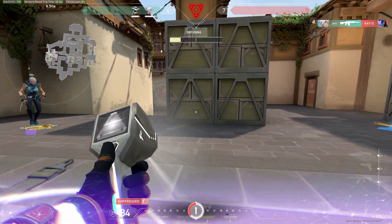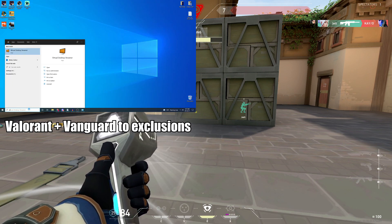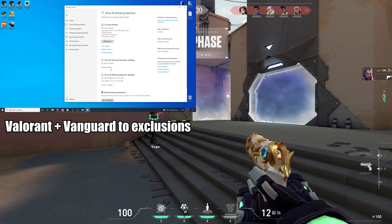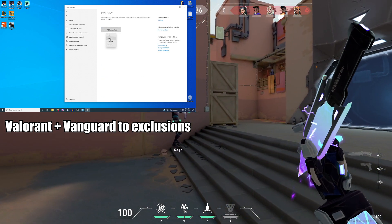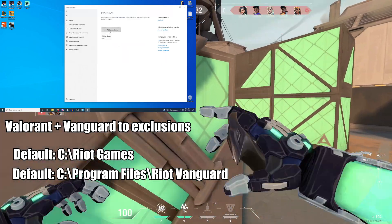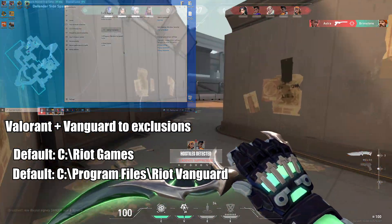Add Valorant and Riot Vanguard to threat exclusions. Type 'Virus and threat protection' in Windows search and open it. Under Virus and Threat Protection Settings, click Manage Settings, scroll down to Exclusions, and click Add an Exclusion. Select Folder and add the Riot Games folder, which is by default under C:\Riot Games. After you've done that, add Riot Vanguard as well, which is by default under C:\Program Files\Riot Vanguard.